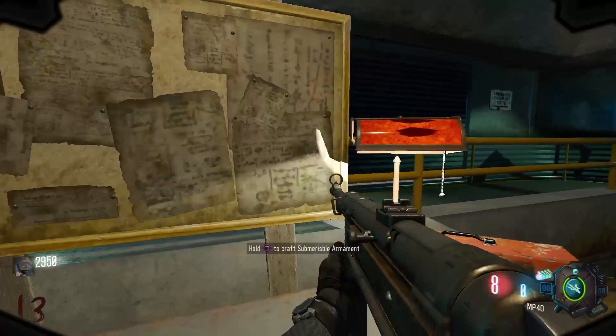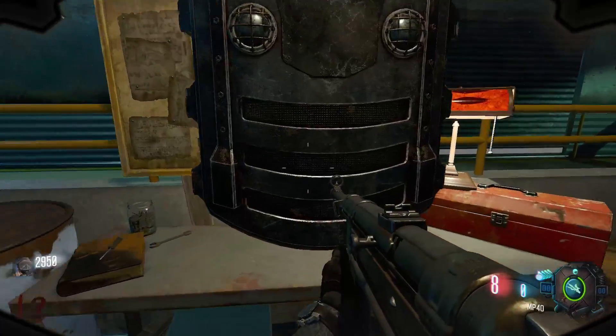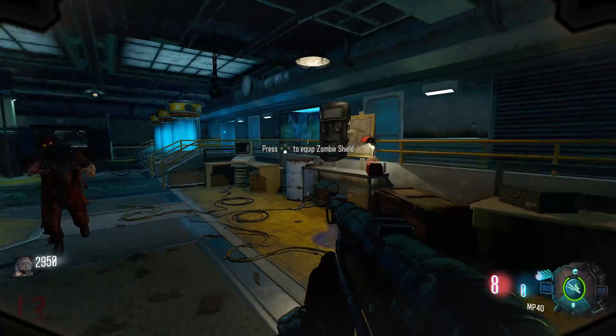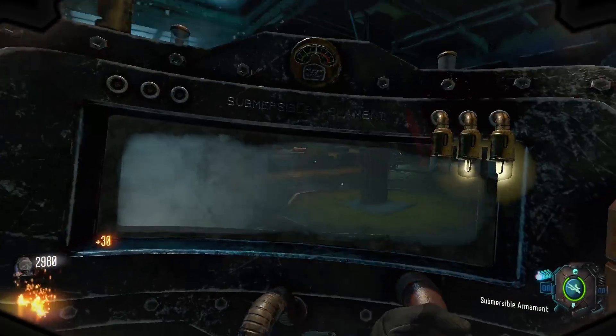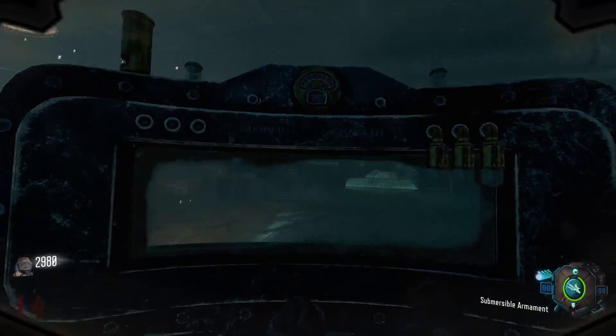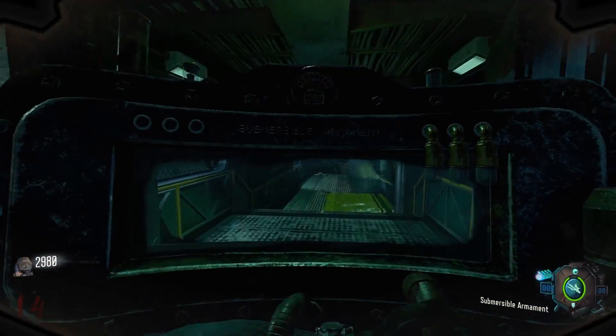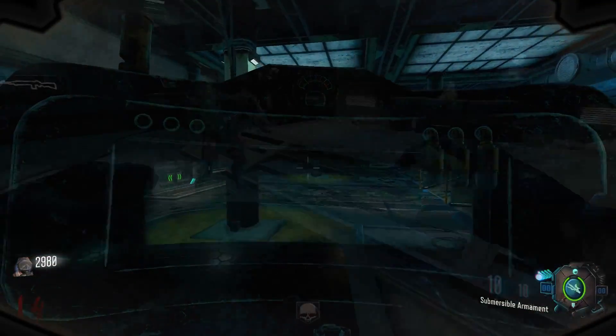Once you get this shield it is insanely OP. The right trigger ability will take out entire hordes — I used it to kill hordes well into round 20. It also has an awesome melee attack. One cool note for this map: much like Black Ops 4, you can actually repair your shield with a Carpenter power-up.